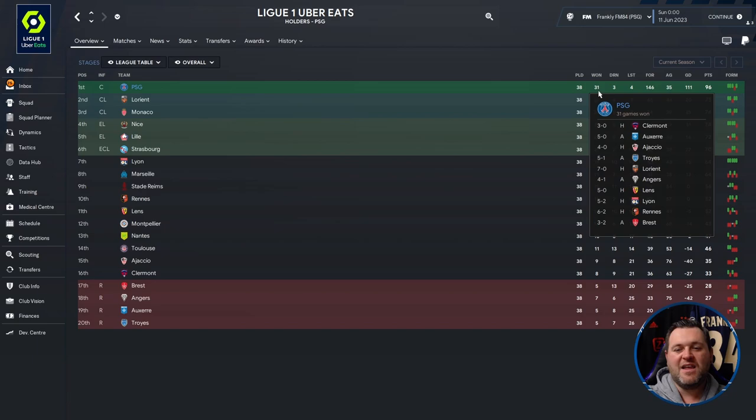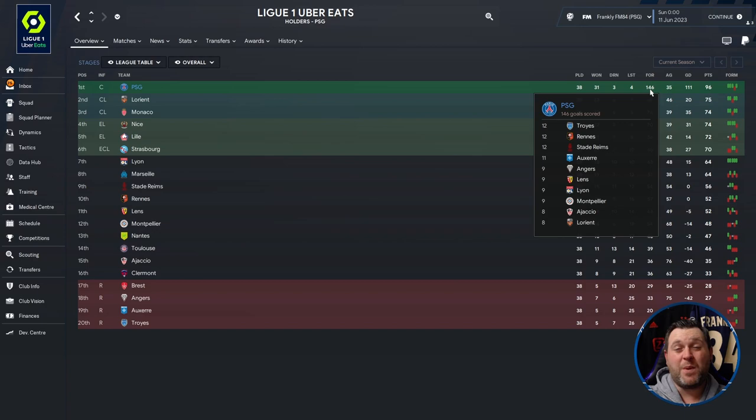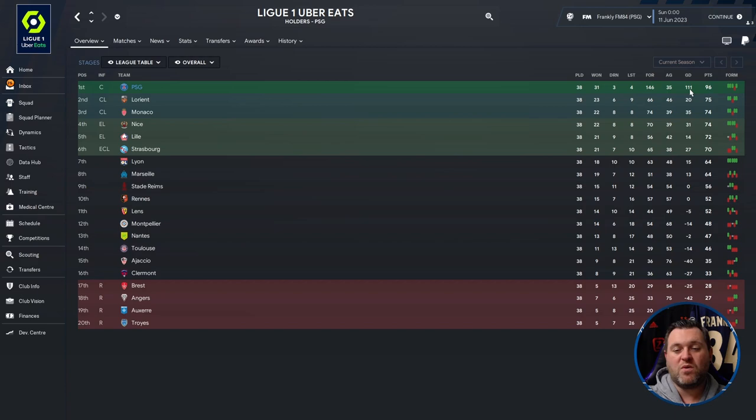Let's break down Ligue 1. Going to the stages tab, PSG played 38 games, won 31, drew 3, lost 4. They scored a whopping 146 goals, conceded 35, giving them a goal difference of 111, amassing 96 points.